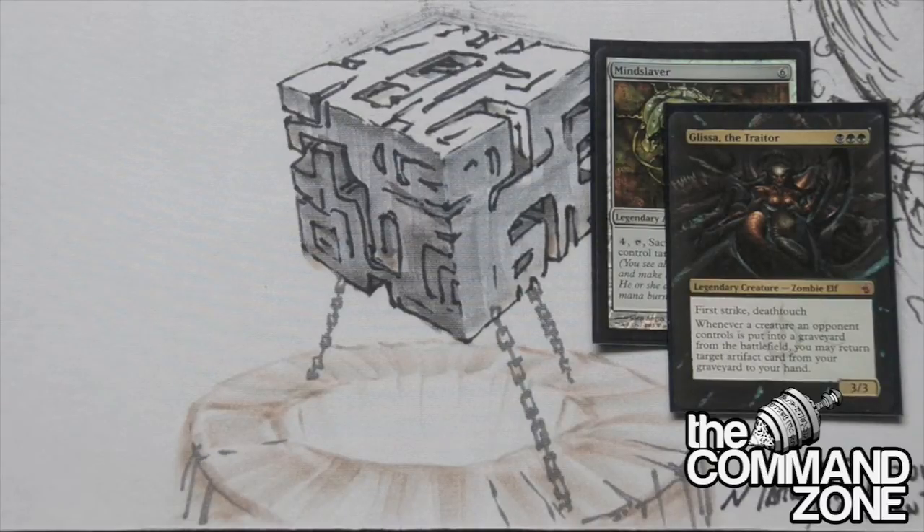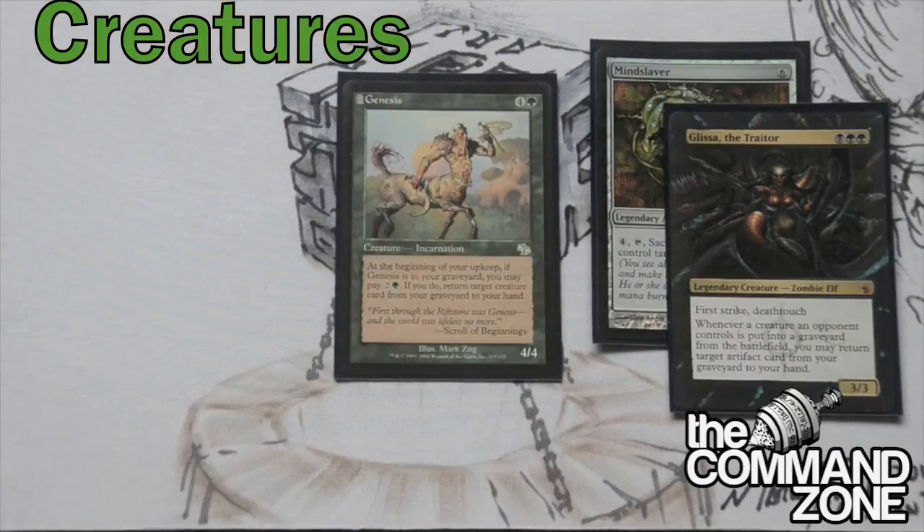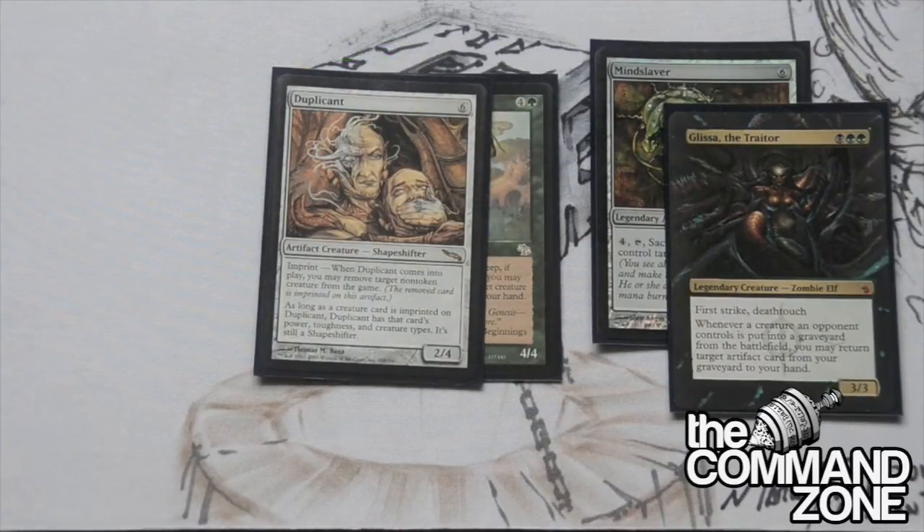Let's get to some of the other creatures in the deck. We have Genesis, just to go with the theme of graveyard recursion. We have Duplicant - a very, very solid creature. He came out in the new Commander's Arsenal set, so go pick that up if you can. They're not very expensive, so you can get one.